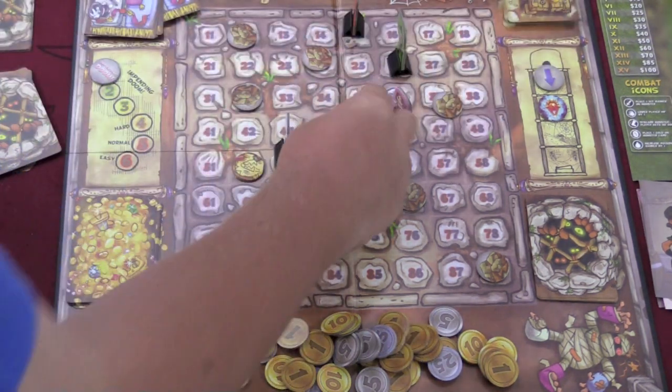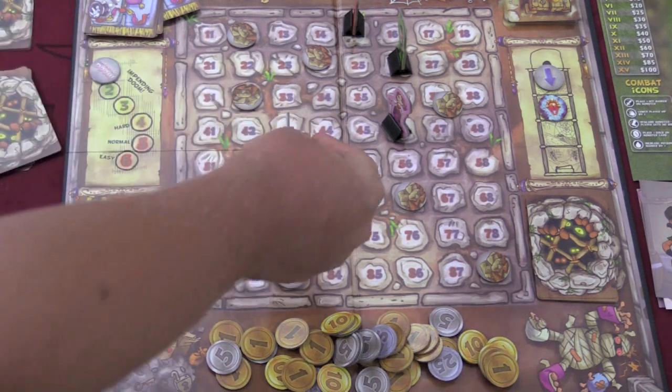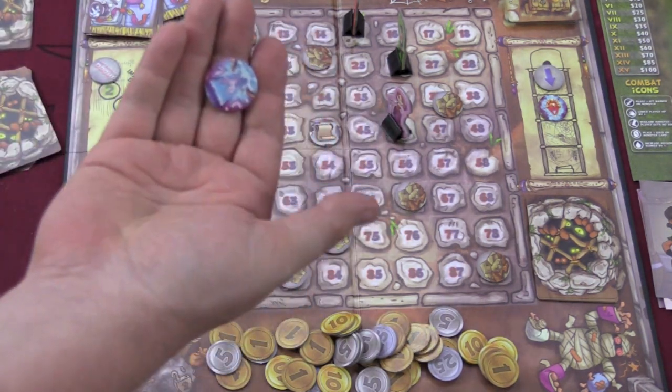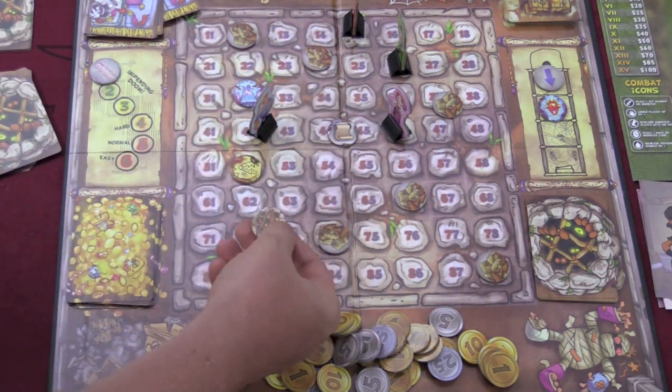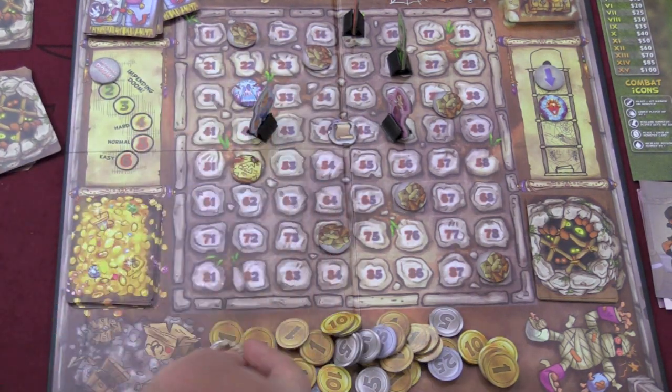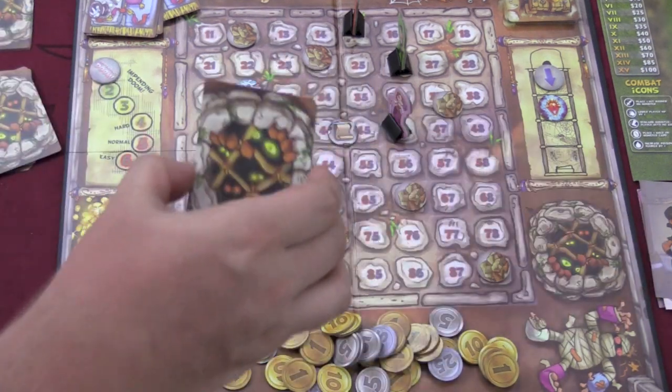Each player starts with scroll cards they can use for different things: one adds three to combat rolls, one places a damage token on a monster, one lets you move three extra spaces. Other rubble tokens might give you another scroll card, a healing spring to heal your hit points (not your poison), or a monster encounter.